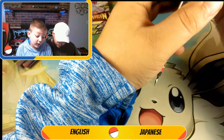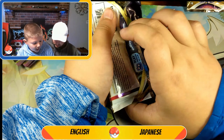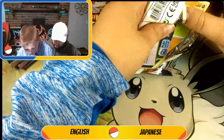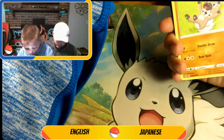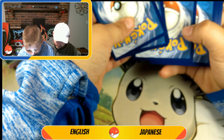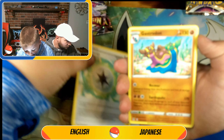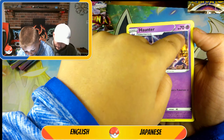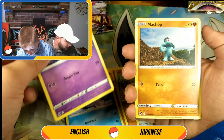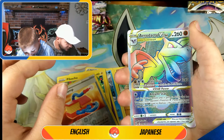We only got three more packs left of this one. So far we've got a Hollow. Alright, let's see. If you hear scratching in the background, that would be Bob the Bearded Dragon, because he's down here with us. A Haunter — that card is so cool, very nice. Seal. Machop. A Pikachu? That thing's fire. Damage pump.